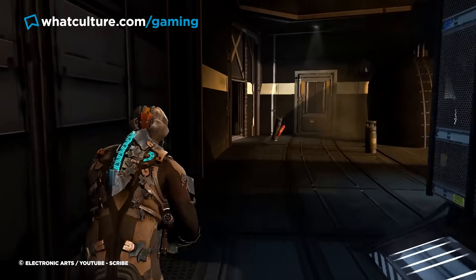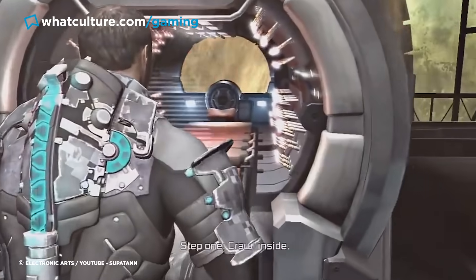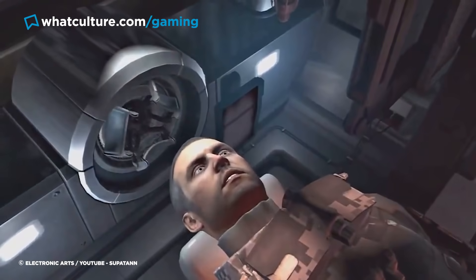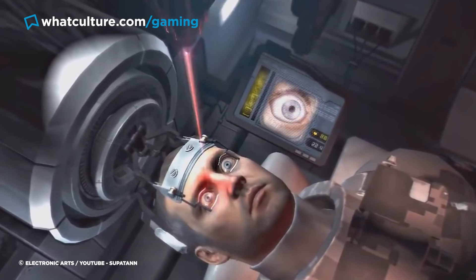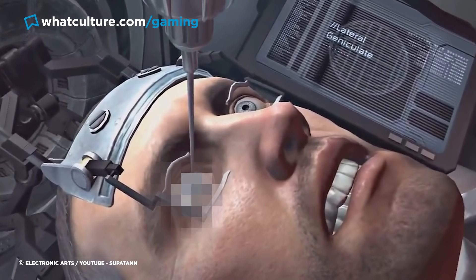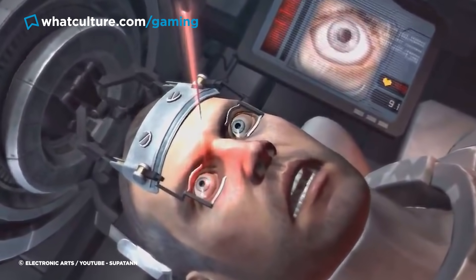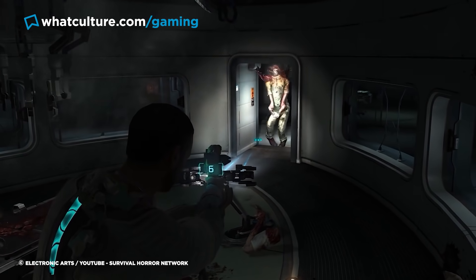Much later in the game, the world's unluckiest engineer, Isaac Clarke, finds himself needing to acquire important data on the horrors he's been facing. Unfortunately, the only way this data can be received is by injecting it directly into his brain through his eye, using a contraption designed for eye surgery. What follows is a harrowing sequence where players need to help guide a needle into their protagonist's eye — as deeply unpleasant as that sounds. Dead Space 2 intensifies the stress by panning the camera closer as the needle lowers and the accompanying soundtrack quickens. A steady hand is required, otherwise Isaac meets a very grisly, face-mashing end.